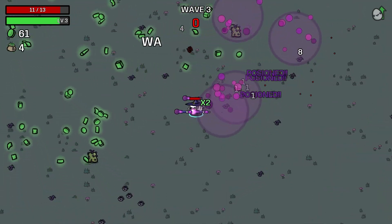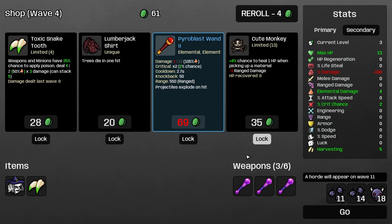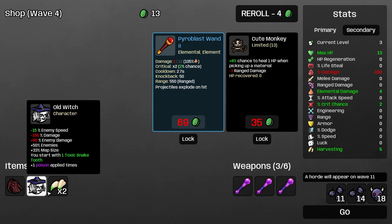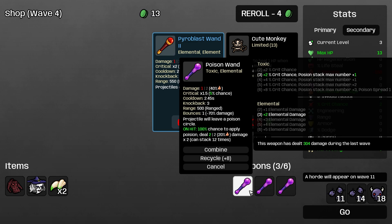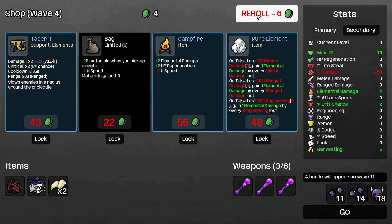We're going to be running a lot. We're also going to need to find some way to grab all these materials. Let's take harvesting. Pyroblast wand - it's not going to do anything. Take a snake tooth and a lumberjack shirt, I guess. Wait, snake tooth doesn't actually do anything unless we have minions. Unless this stacks with this - I guess we kind of need to find that out. Pure element, on take - that does nothing for us right now.